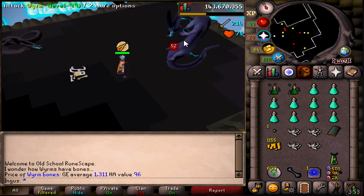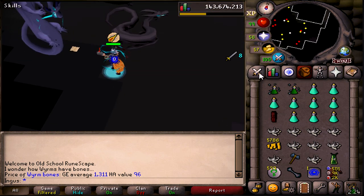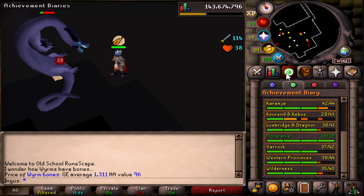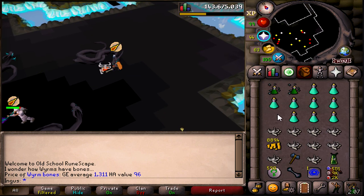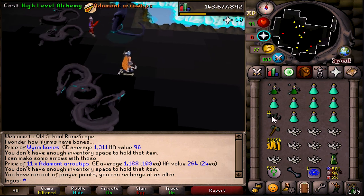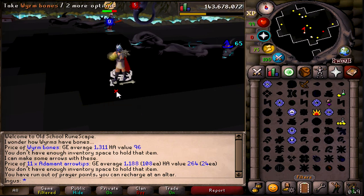Damn, I just hit a 53. I'm almost debating if I should bank all the bones — 50 prayer experience each. I actually have Morytania Elite, so I'll get the full amount of prayer experience. How much are these adamant arrow tips? 1k and they stack. I might look like a noob picking all this stuff up, but this is how you get rich, folks. The reason they're not getting rich is because they're leaving all this stuff on the ground.